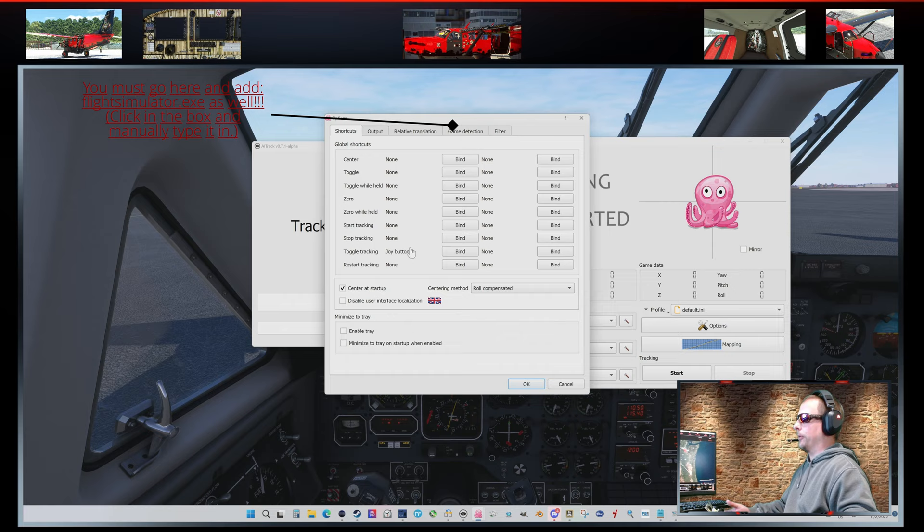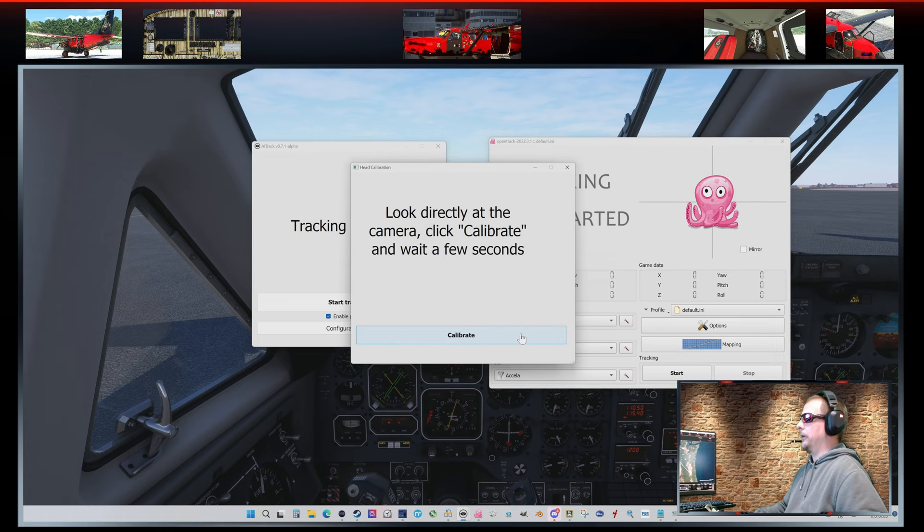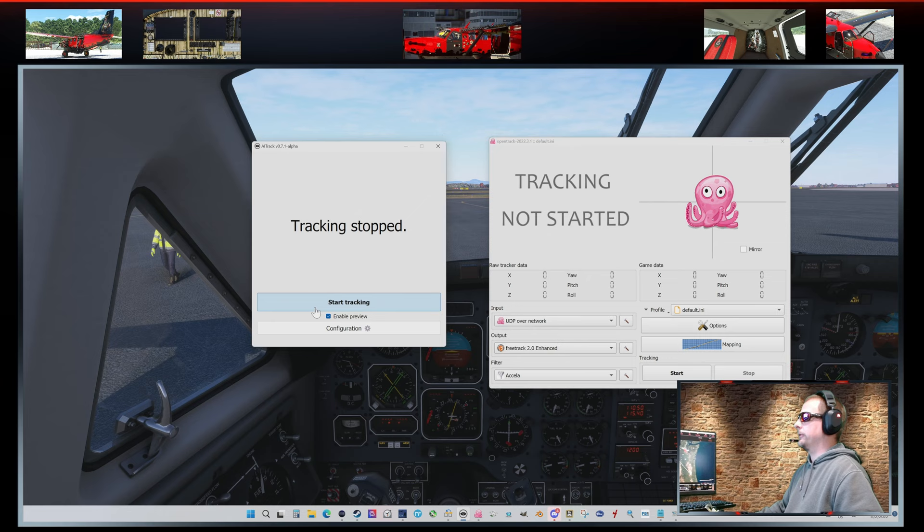Hit apply and then close it. Go to options and set a keybind — I highly recommend putting it on the right-hand side of your yoke because your left hand is always doing more important things. I put it on my autopilot disconnect button on my Bravo throttle quadrant — that big red button is my keybind to toggle head tracking on and off. Having a readily accessible keybind is important. Then come back to configuration, hit calibrate face, look right at your camera, and it takes a snapshot — very quick process. Then you're done.